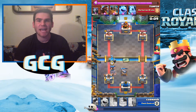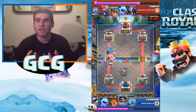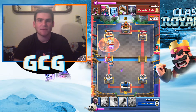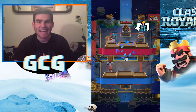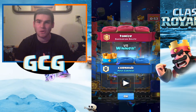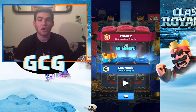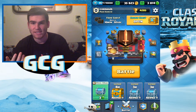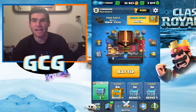I go again with the executioner Golem push, and this time I'm getting the electro wizard down on defense for the hog rider — he does an amazing job. I get down another poison too. If they use minion horde or skeleton army to defend the Golem, drop your poison — it'll take out the skeleton army and minion horde in no time so your Golem can keep hitting the tower. Remember: push with the Golem and executioner, then choose electro wizard or poison based on what they play.